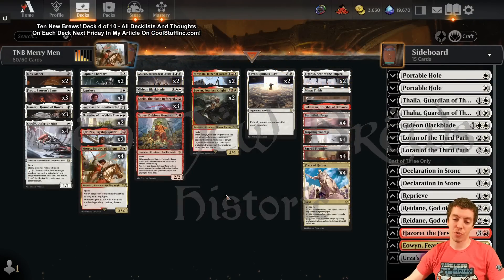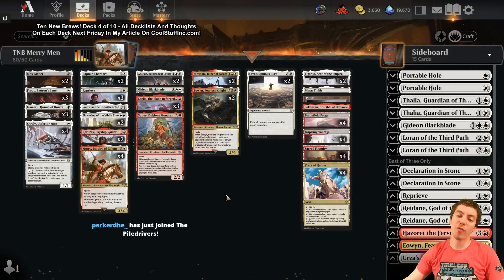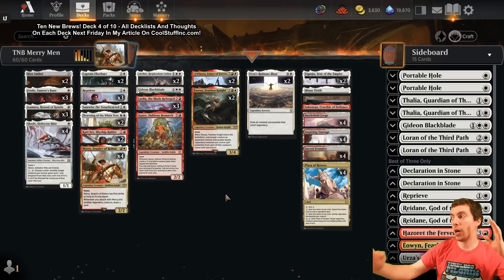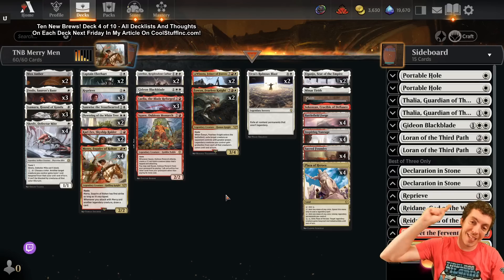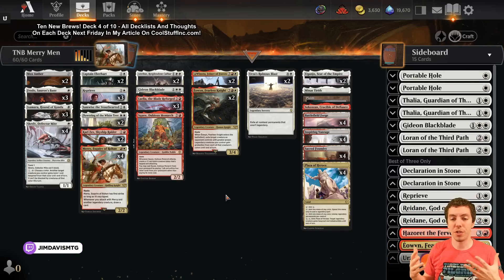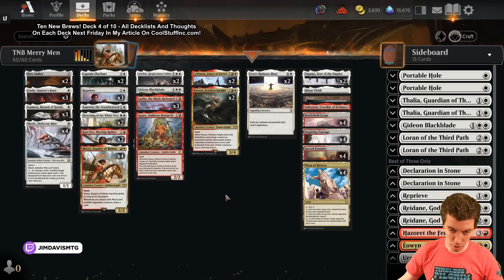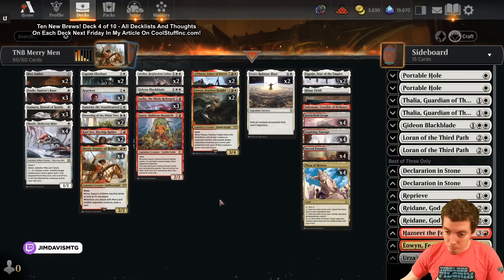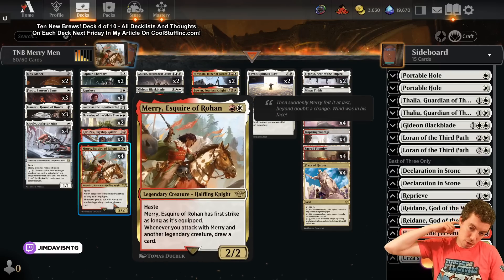Welcome to Ten New Brews - five historic decks, five modern decks, Lord of the Rings one ring to rule them all. This is our fourth deck on YouTube; we'll be alternating historic and modern. We are building a Boros legend deck based around Merry, Esquire of Rohan, one of my sleeper cards from the format.